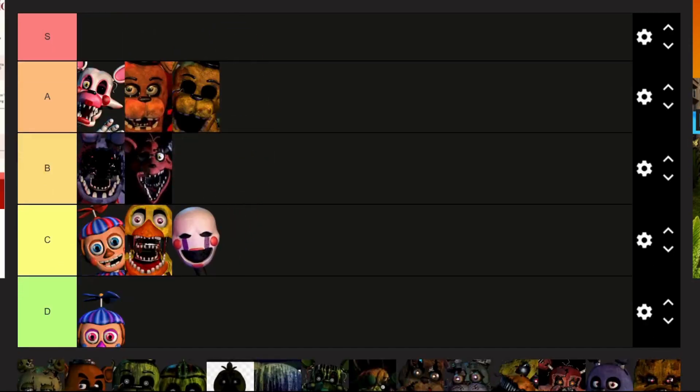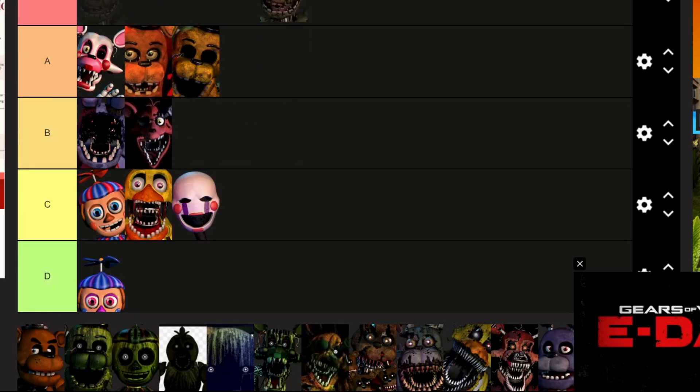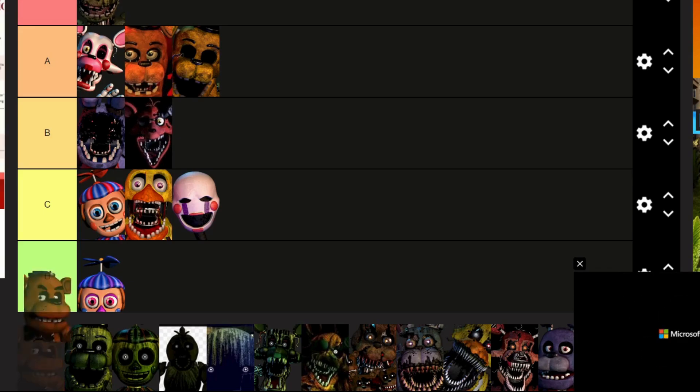Next, the Puppet: C. Biggest pain in the ass in FNAF 2, in the entire game. Springtrap, you always come back — you're pretty much a core part of the FNAF series anyway, so you're going in S. Freddy Fazbear has to be S — iconic.